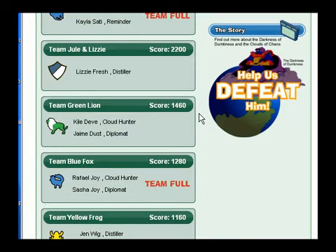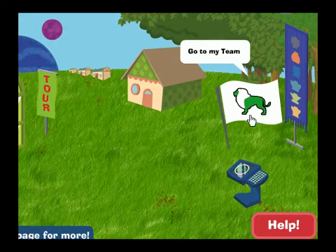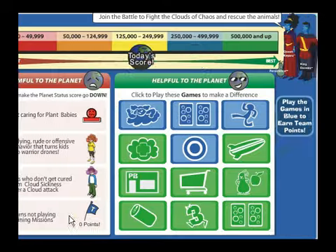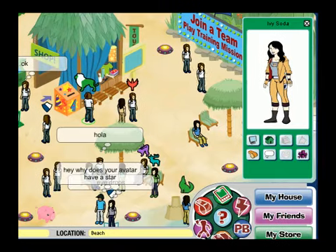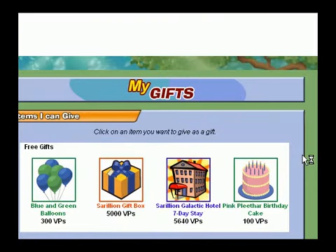Click on the sign to join a team and get friends. Then click the control panel to play training mission games. Winning teams earn virtual points to use to buy furniture or items to feed your Plant Baby. Give a gift and make a friend by clicking on someone and then clicking the purple bow.